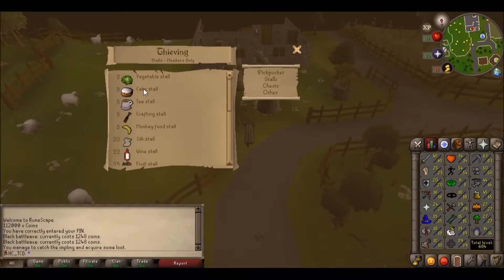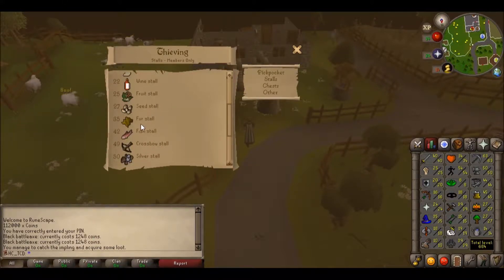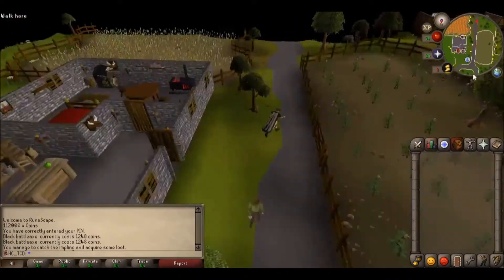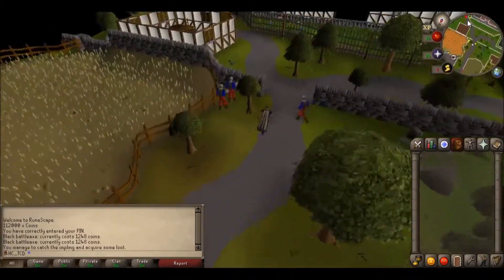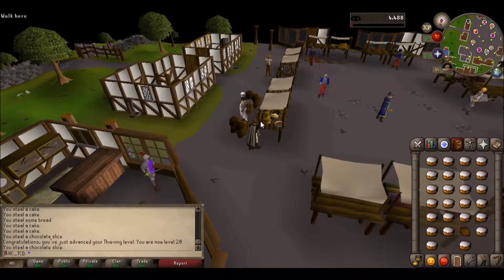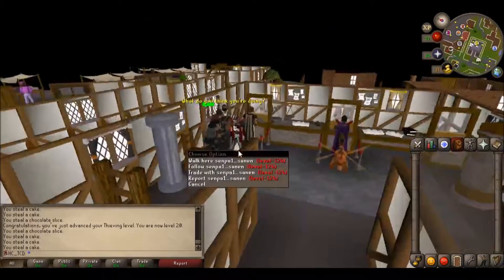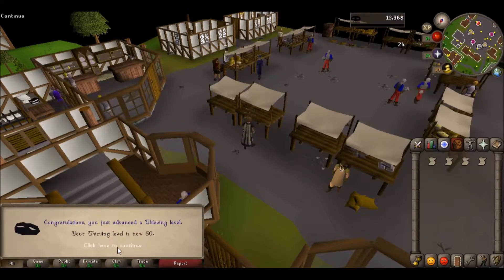We're going to steal cake stalls, and I think there's silk stalls and fur stalls. We're probably going to crank out the cake stalls until level 20, then go try the silk stall. I hit 20 — that was really quick, I was not paying attention. Level 30 thieving — we can't do anything exciting.